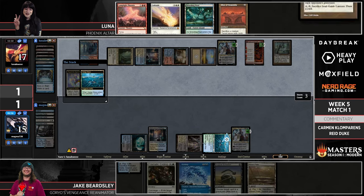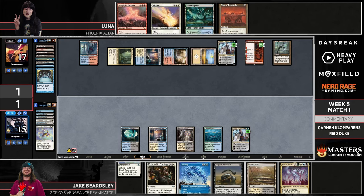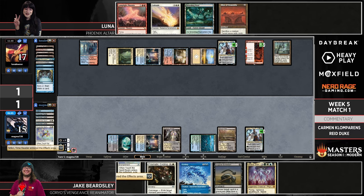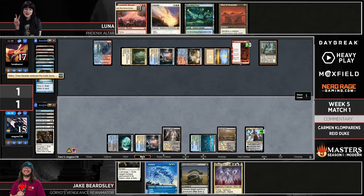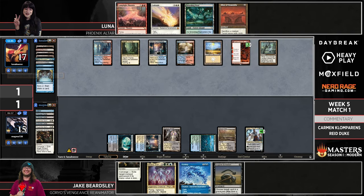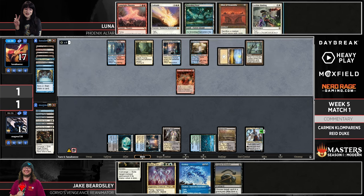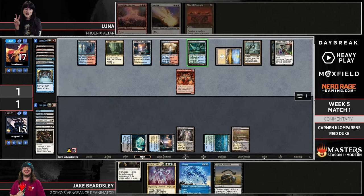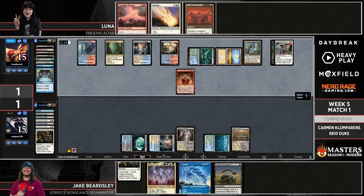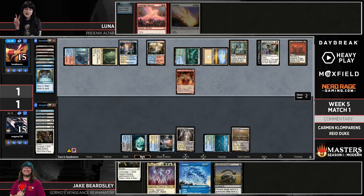Jake does it — Prismatic Ending on the Teferi. Now there's a window: if Luna goes for the combo and Jake surprises with Surgical Extraction, we've got a game. This is exactly what we were talking about — having these high-leverage individual interaction pieces. Leyline Binding goes after Teferi, Altar of Dementia hits the battlefield, Lamplight Phoenix hitting the stack.